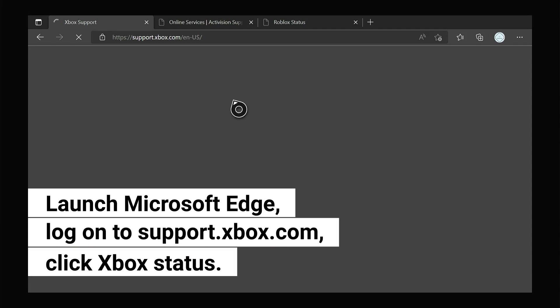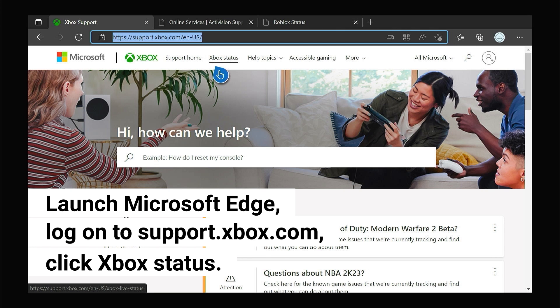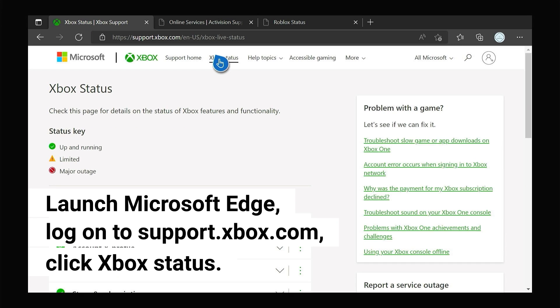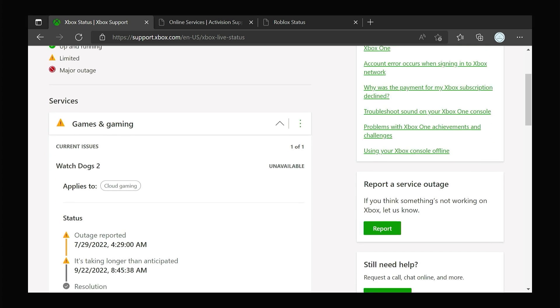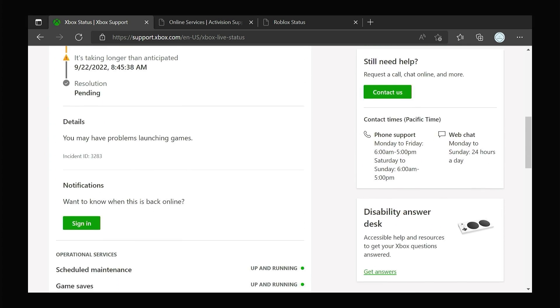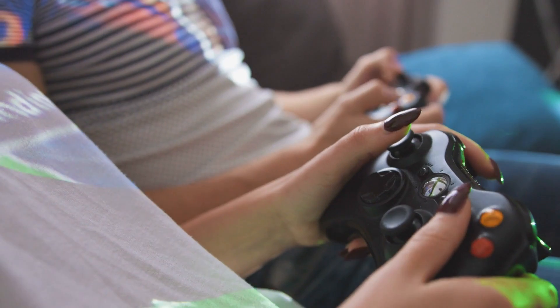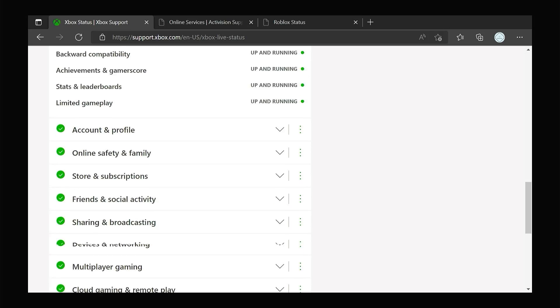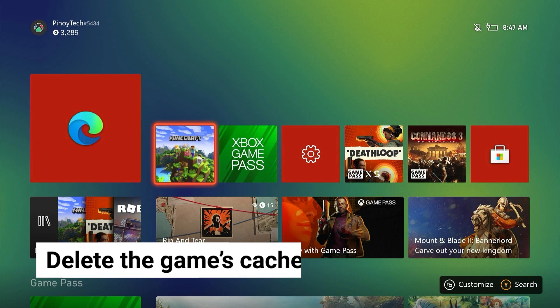Launch a web browser on your console and go to support.xbox.com. Once the page loads, click Xbox Status and scroll down to check if any services are currently having issues. If it is a server problem, you'll have to wait — it usually takes only an hour or two before the issue is addressed.